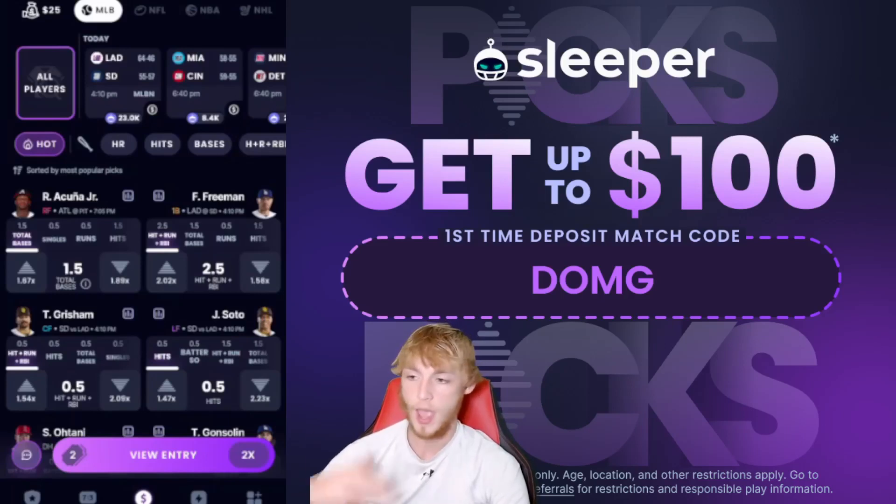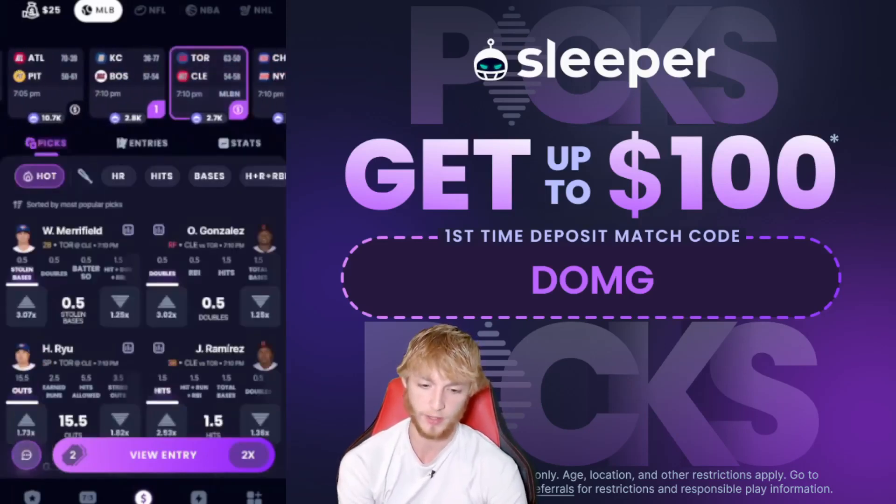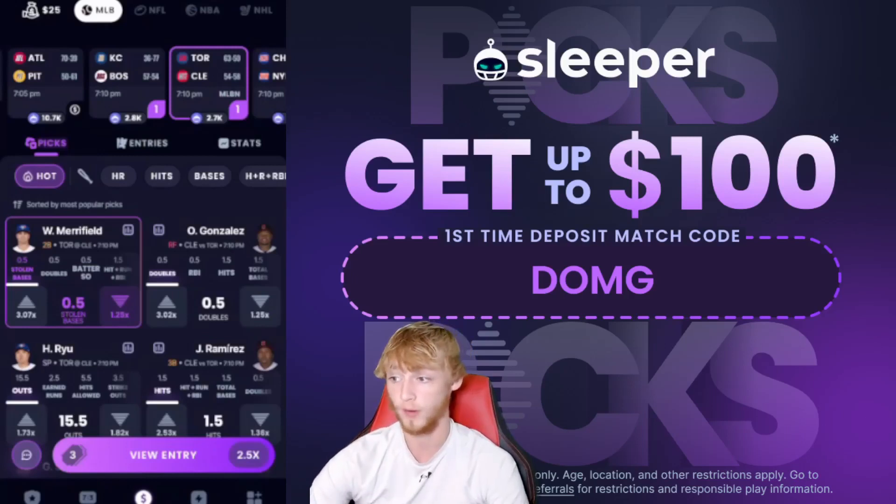To boost the payout up — on Sleeper you need a 2.5x or higher to make an entry — let's go to the Toronto game at 7:10 against Cleveland. Whit Merrifield under a stolen base, paying out at 2.52x. This is mainly to boost the payout. He's a minus 450 on the sportsbooks, and he's only stolen a base in three of his last 30 games with only four attempts.